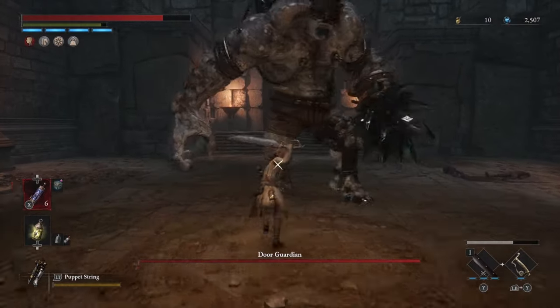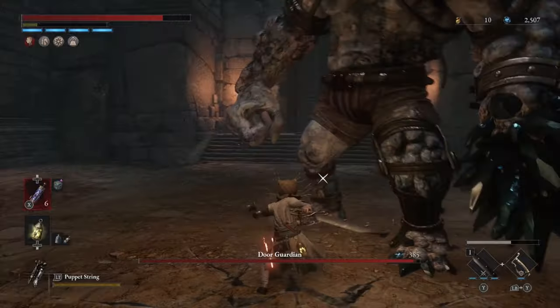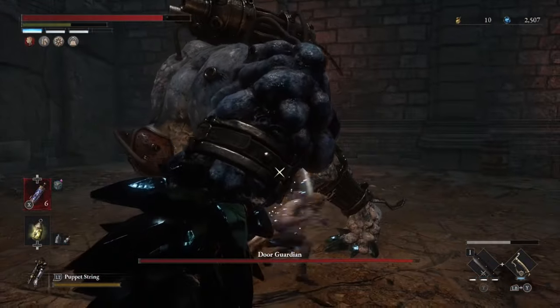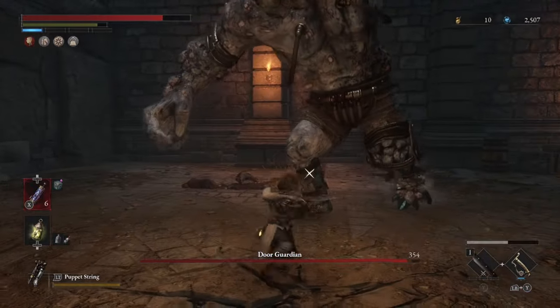When approaching the Door Guardian in Lies of P, you're going to notice a few things right off the bat. Number one, he's massive, so he's super intimidating. And number two, when you hit him, you don't do any damage to him, which is an immediate panic attack for a lot of us. So I'm going to tell you exactly what you need to do, the things you need to look out for, and this is going to be a very short guide, so buckle up.